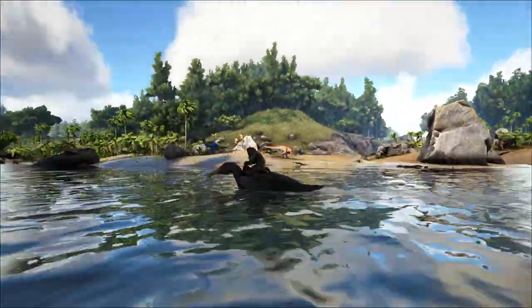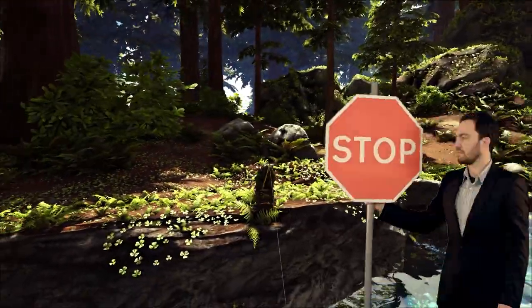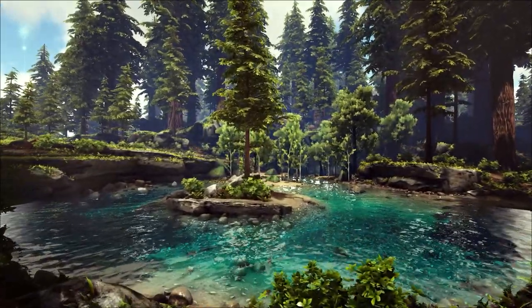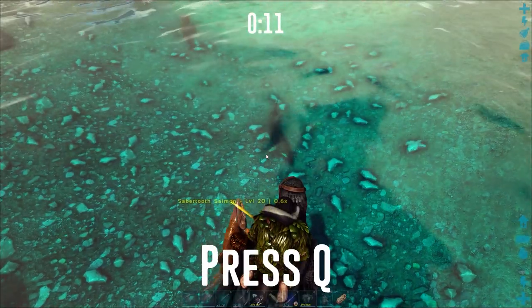By far its most useful ability is being able to land on water, and what many survivors don't know is that you can fish from its back. This means that you don't have to place down a chair. On the island map, the lake at the Redwoods is an optimal place to fish. Depending on the server settings and the quality of your fishing rod, this can be used as a lucrative way to farm blueprints.